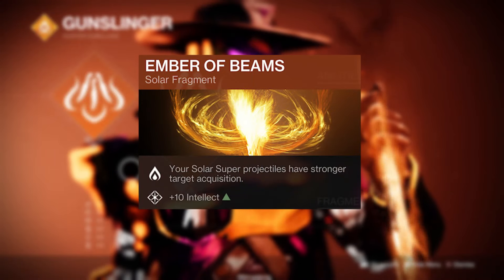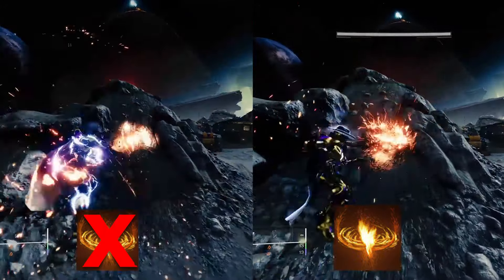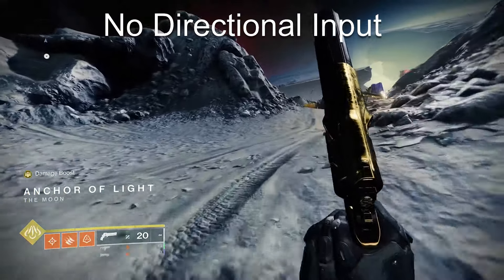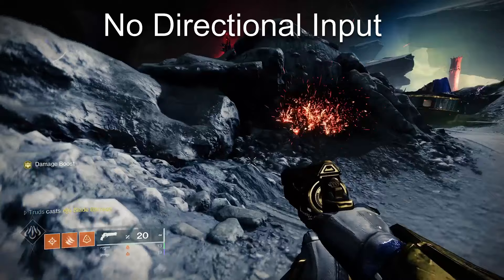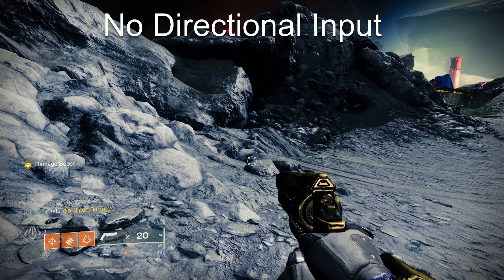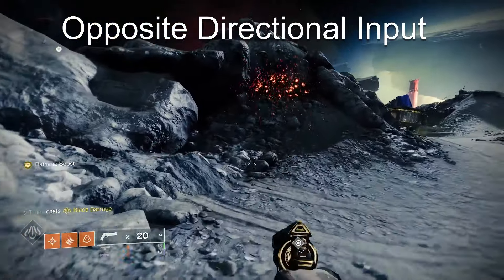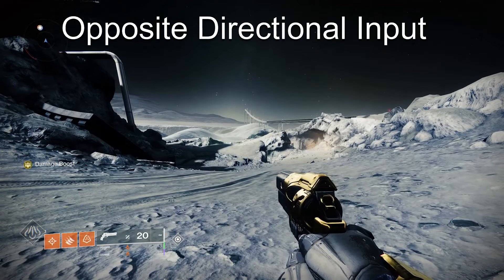First, make sure you equip the Ember of Beams Fragment. This gives your solar super projectiles stronger target acquisition. Second, and arguably the most important, is to direct your Blade Barrage in the opposite direction once you cast it. Once you're in the cast animation, you just need to pull your mouse or controller in the opposite direction. This, along with Beams, will give you really strong target tracking and enable you to land all of your knives on your target for maximum damage.